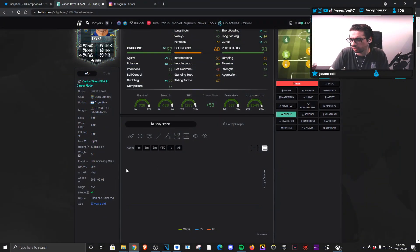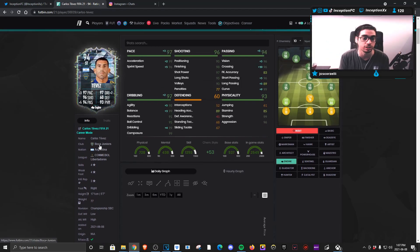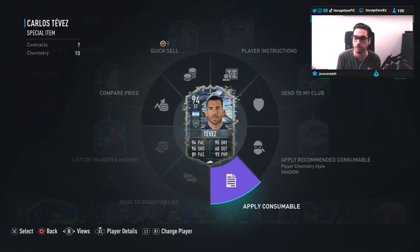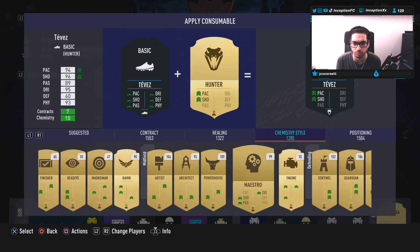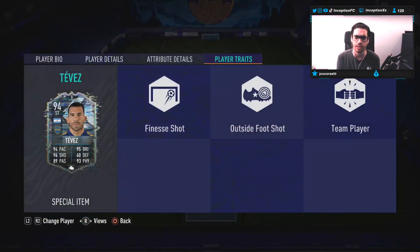In regards to the chemistry style to give him, a lot of people are giving him the engine chemistry style, so that's what we're going to go with. His shooting stats for base card stats are set up really nicely, and increasing the agility, balance, and dribbling wouldn't necessarily be a bad thing, because he also has 91 reaction. For the sake of the review, we'll give him the engine chemistry style. Love that he has both of the traits.